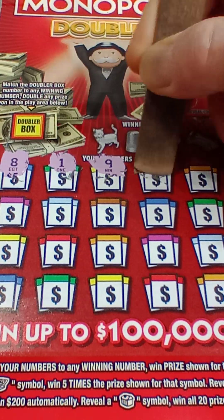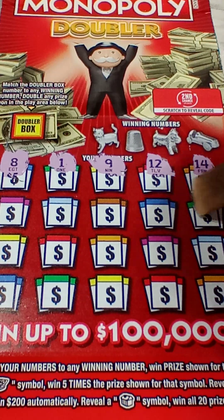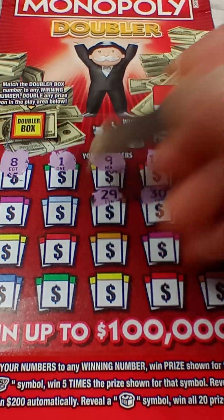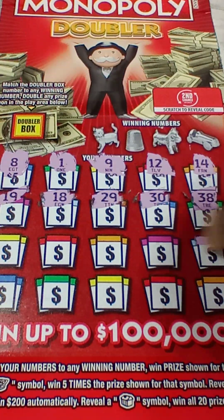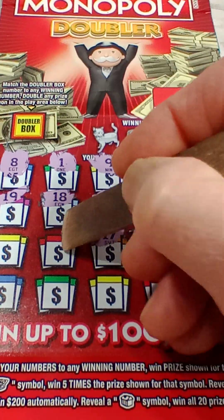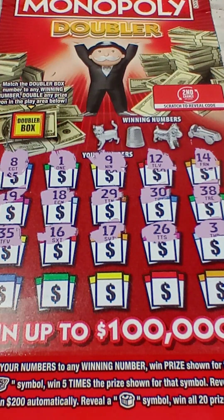We're gonna go for a little symbol hunt. Maybe we'll see some doubled numbers — who knows. Numbers coming up: 3, 26, 17... not yet. 16 — close. And a 35.